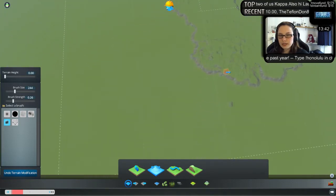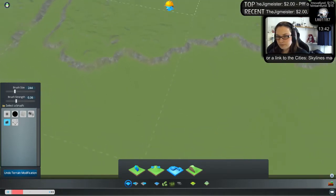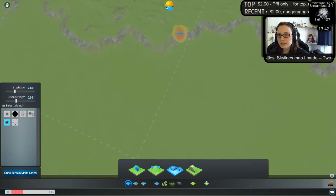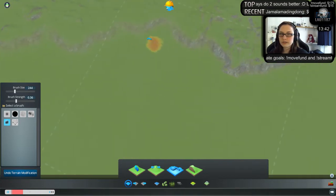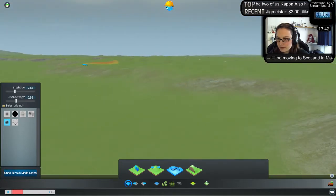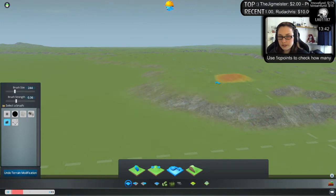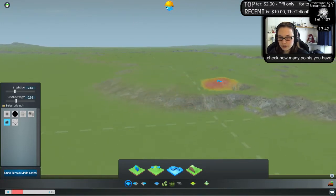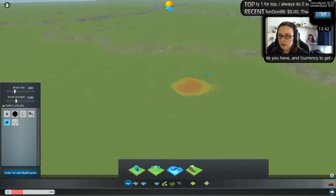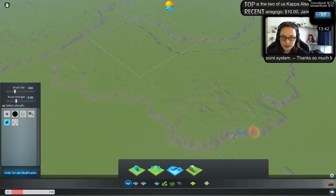I was thinking of doing a nice sandy beach area here. That means I'm going to use my smooth tool and just smooth this down, make sure there's no cliffs. We can have a nice beach area in Wales. It won't flood if I make sure my sea level is low enough. It just makes it easier to place nice beaches because the water will not just stop at the edge — it will kind of flow onto the beach a little bit. So that's going to be our nice beach area right there.